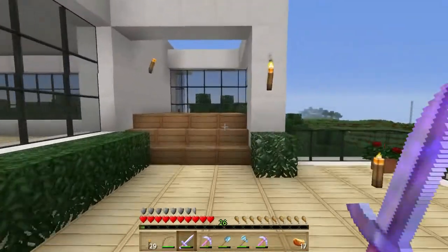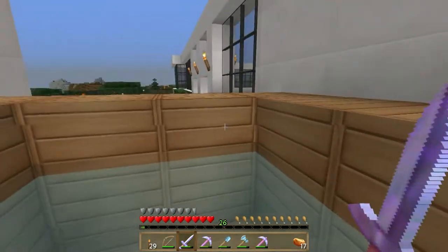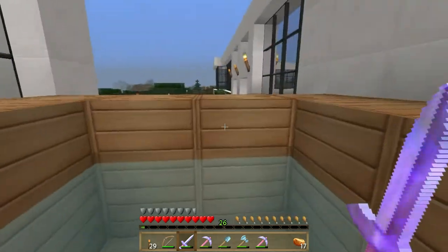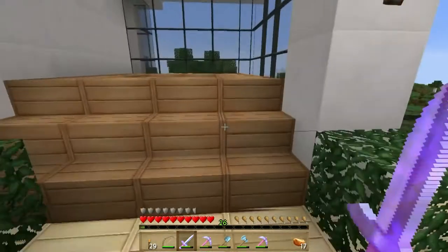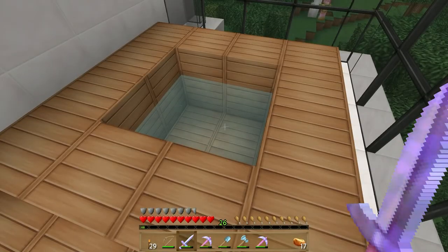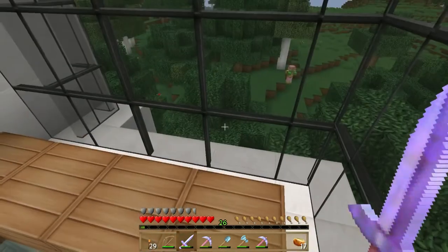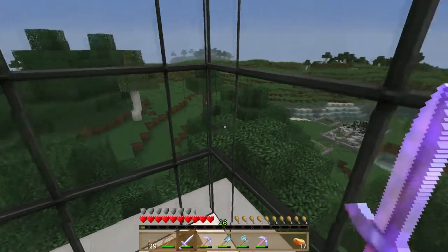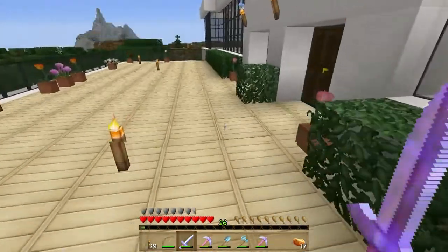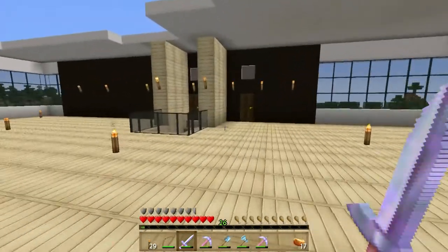Up here we have now installed the hot tub, so we can get in here and enjoy a bit of a soak. I want to try and find a way of heating it to sort of make it bubble. I think it's been done using either lava or netherrack. I'm just conscious of the fact that we've got wood and wood and fire - never a good mix. If anyone's got any ideas on how we can heat it, whether we need to put something underneath it, that would be great.